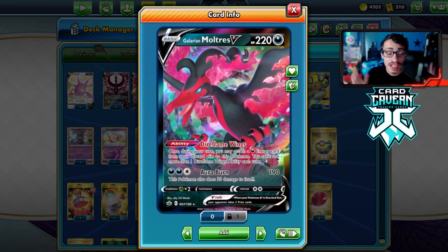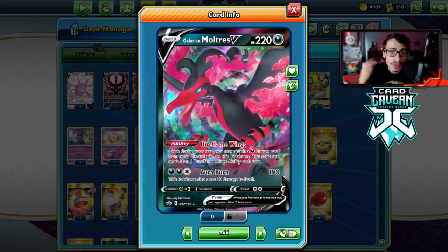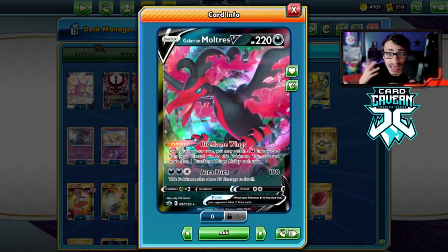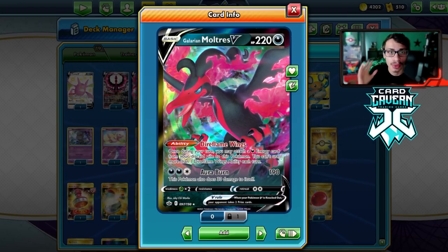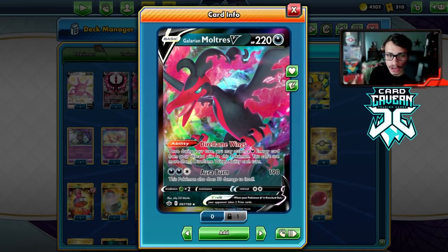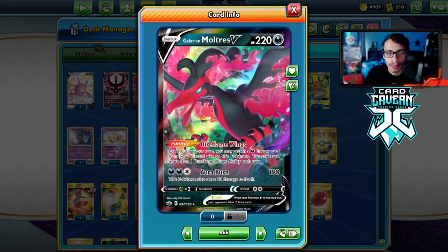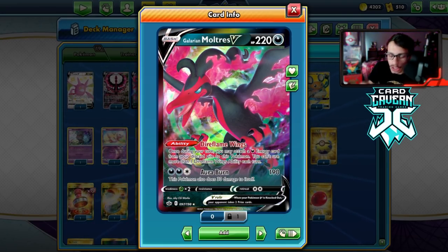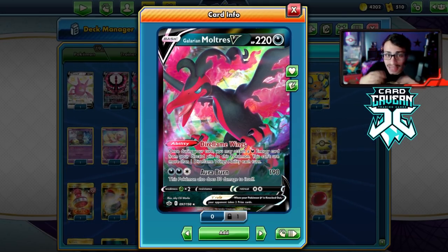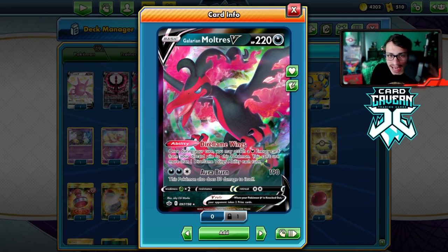This card is fantastic in Darkbox. There's quite a few ways to play it. The way I wanted to play it today was with the Darkbox archetype. I think Darkbox can actually be a legit good deck now thanks to Moltres, thanks to the ability Dire Flame Wings — allowing you to attach a Dark Energy from your discard pile to this Pokemon. Meaning you can be crushing hammer-proof. You can get Dark Energy in the discard to then reattach, and you can play technically two energy in play per turn.